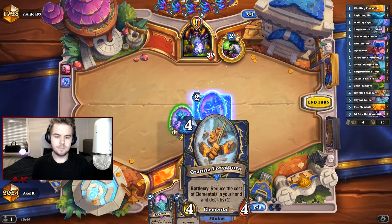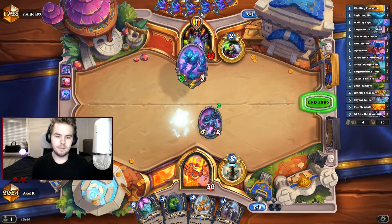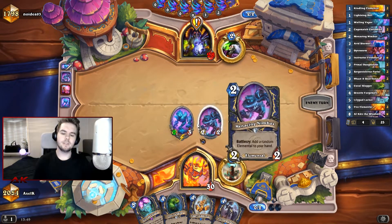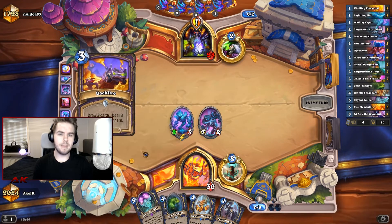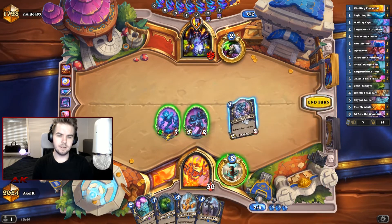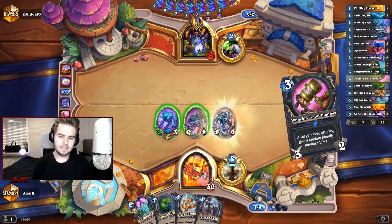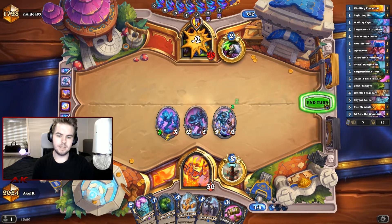...the Windfury one. We still have some time to draw it, so we're just gonna go ahead. This used to be in the deck but now we run more aggressive stuff. Keeping the Elemental Chain for the Lilypad Lurker isn't super important against Warlocks — maybe if they play Flesh Giants, but since it got nerfed I don't think we're gonna see any. Cage Match Custodian, let's go for it. I think we're just gonna play the Forgeborn next turn, but for now we're just hitting him.